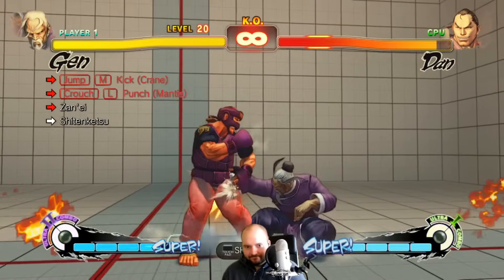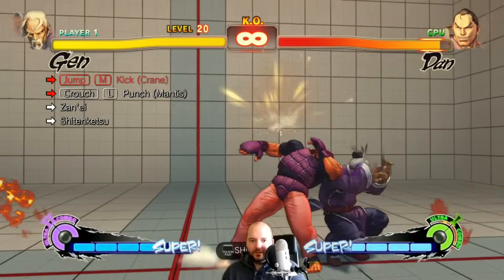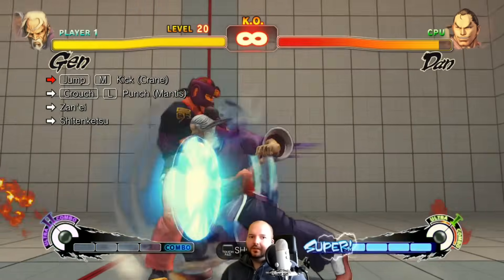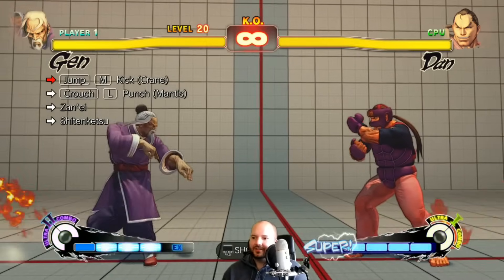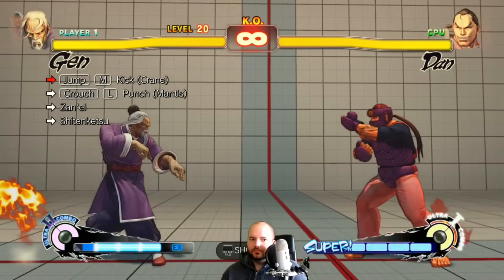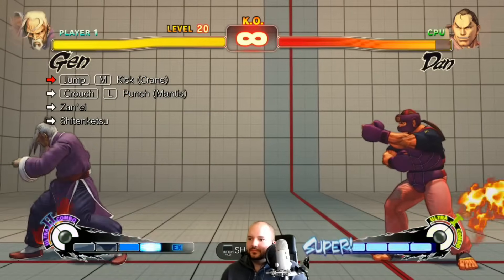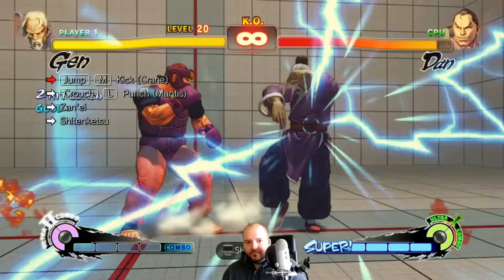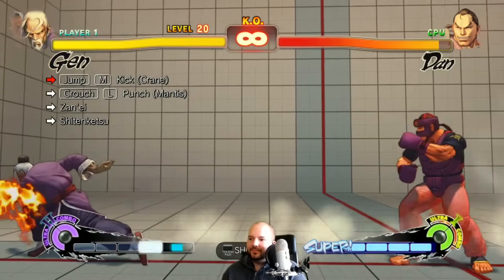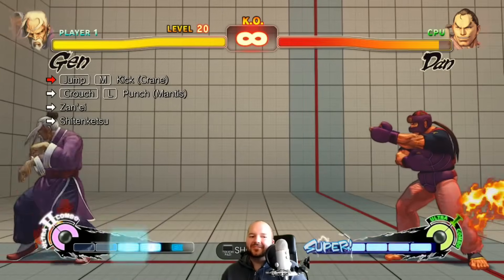Why is this so hard? Just getting that crouch light into super is hard. Why is this such a hard combo? I just can't do this stupid combo.